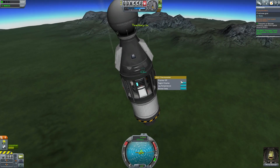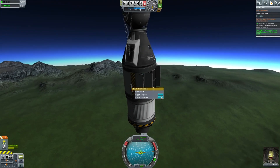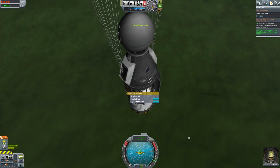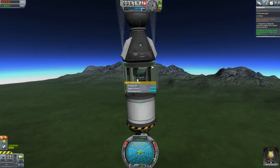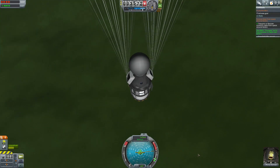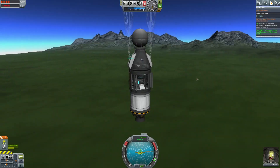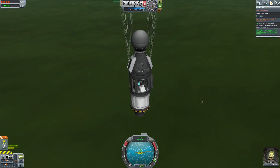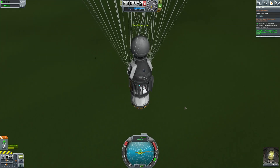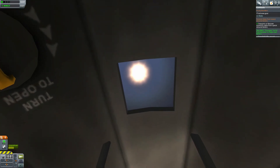Parachutes deployed — slowing us down. Can we collect anything useful here? Nope. So just let this thing fall down to the surface on its own. And we've completed this contract — we've completed three contracts here. Hopefully we will have made a bunch of money doing this.